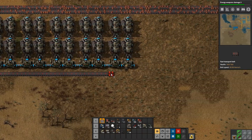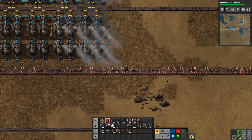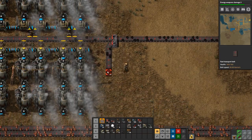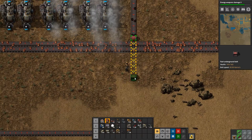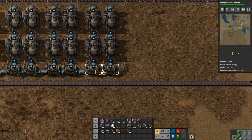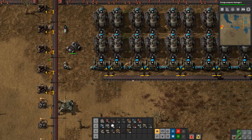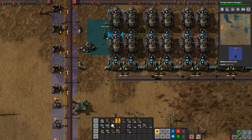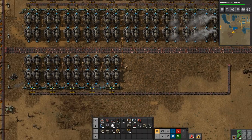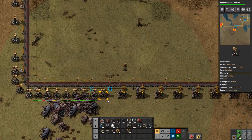We don't need to go any further than that right now, but we will need to go a lot further. Let's split it out up here — which is not going to help our power situation right now, but we're going to do it anyway. Let's get it hooked up there, and then we need some burner inserters — we do have those. All right, and then we just need some power poles. There we go, and we want to hook those up there. These things are aggressive.